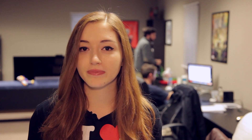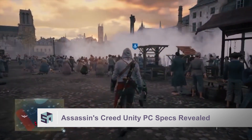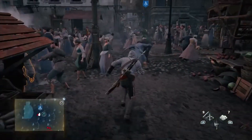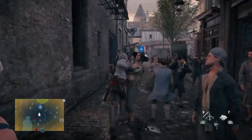Ubisoft has released the official system specs for Assassin's Creed Unity. It requires an Intel Core i5 or better, at least 6 gigs of RAM, and 50 gigs of space. Check out the minimum and recommended requirements below to see if your PC has the right stuff to play in Ubisoft's French Revolution Sandbox.